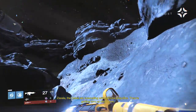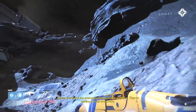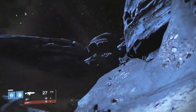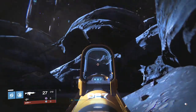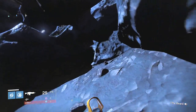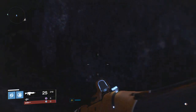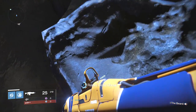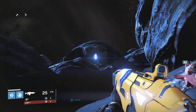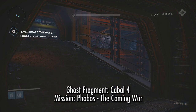The first three are on the Phobos mission, I believe it's called The Coming War. All three of them are in this mission, and I believe the only way to access them is through this mission. At the very beginning of the mission, right as you come forward, hook around to the right hand side, fly up here — it's a little tricky to get up here — but once you do, jump into that Ghost and grab it. You can't actually stand where that Ghost is; you'll need to grab it as you hover.